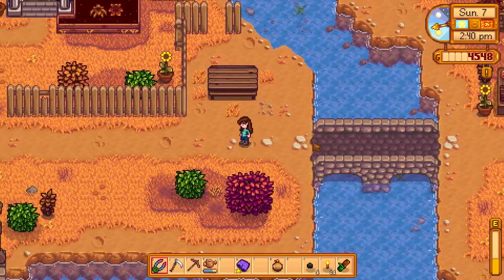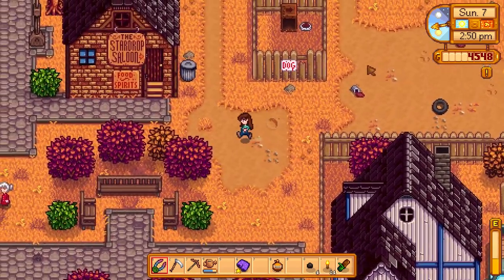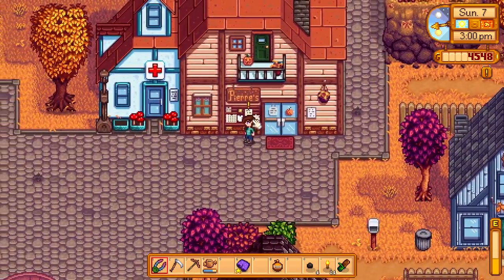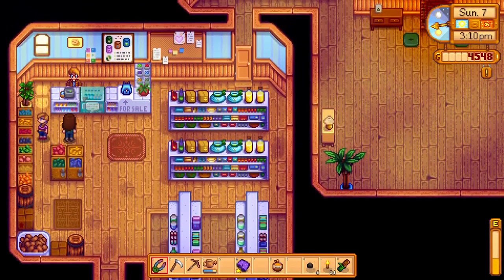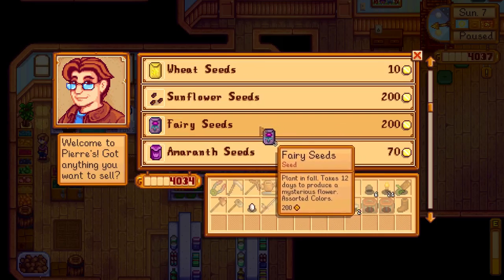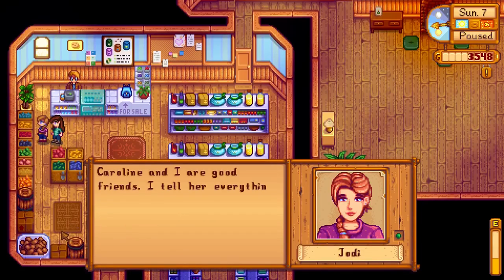So let's donate all of this stuff to Gunther. We have a scroll here — it's a different color, so that must mean it's different. And our frozen tier as well — three new things for Gunther. Unfortunately we didn't get any new rewards, but at least we filled up his shelves a little bit more. We're definitely catching up to the way the museum is supposed to be after all their artifacts were stolen by the last person who worked there.